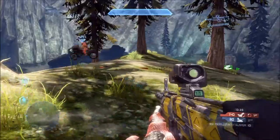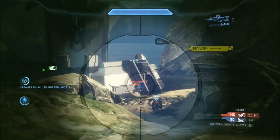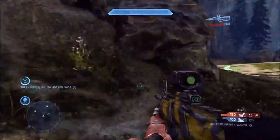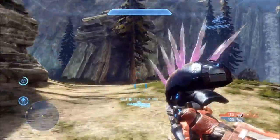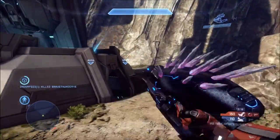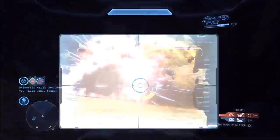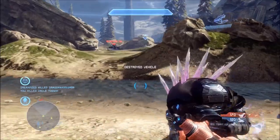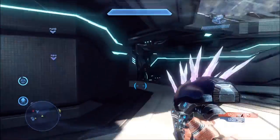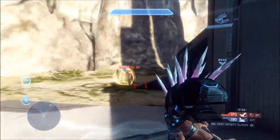Another two really important spots on this map strategy-wise are the pelican, because that gives lines of sight straight across — obviously the man cannon jump and into their trees, just up to the right side of their base. And where the man turret is on Riverside, because that lets you look over to where their shotgun cave is. I call it shotgun cave because I played a lot of Halo 3, and that was where the shotgun was always spawned. I do use a few Halo 3 map references — Ragnarok is a Halo 3 map remade, it used to be called Valhalla.